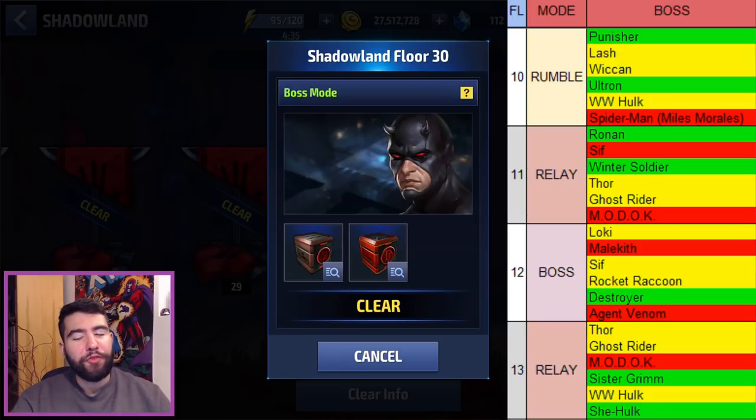Floor 11 is another relay. Same rules apply — it's very similar to the floor 8 or 9 relay. Go for the Ronin or the Winter Soldier, skip the Sif, skip the MODOK.